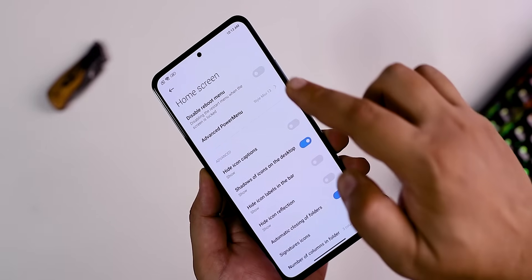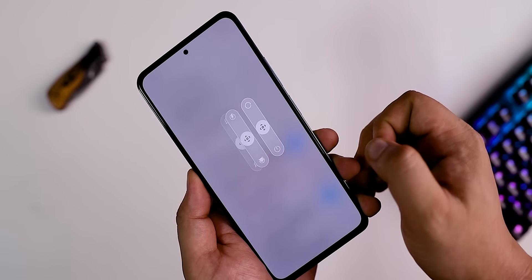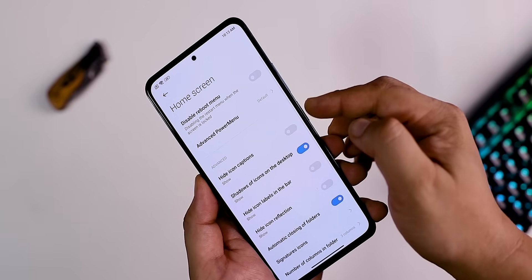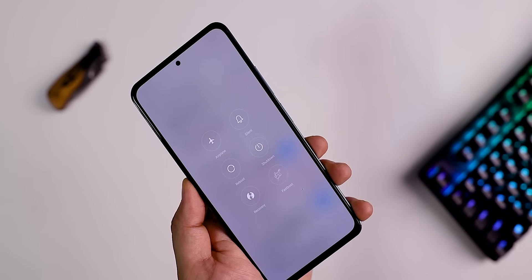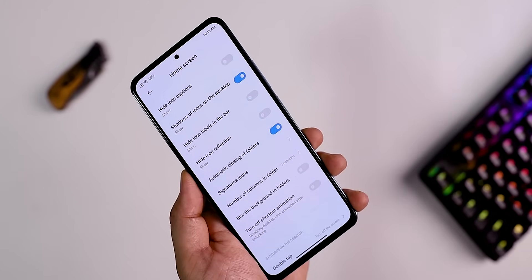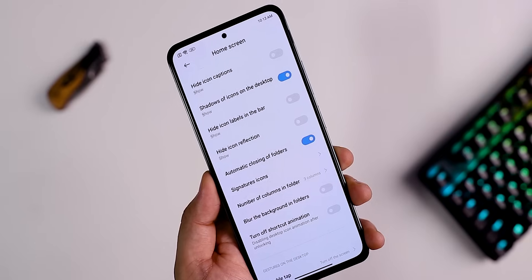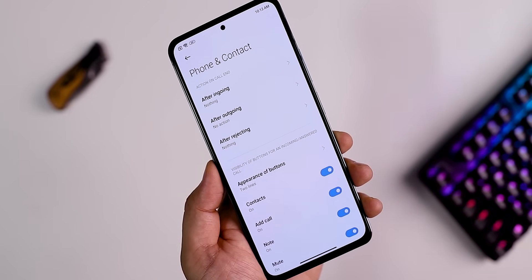On the home screen, you have the advanced reboot menu. You can use MIUI 13 options in the power menu — including recovery mode, fast boot, reboot, shutdown, airplane mode, and silent mode. You can also see the shadow effect on the home screen.